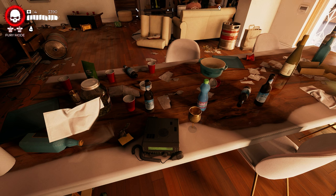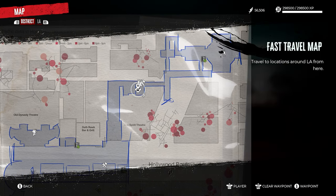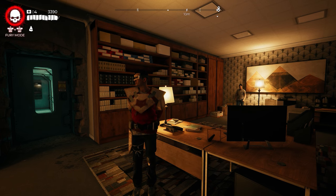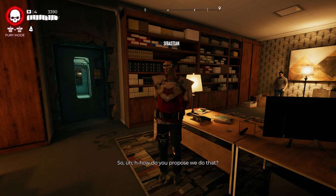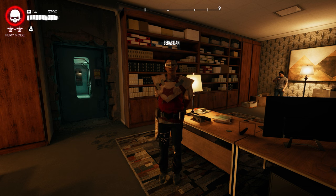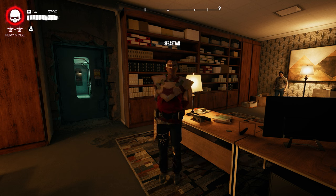After completing the first quest, called It Came from Monarch Studios, start the second quest by using one of the receivers again — like the one in Ricky's house. The second quest is called The Terror of Soundstage 7. After completing it, head to Hollywood Boulevard and inside the safe room where you spawn via fast travel, you'll find Sebastian. Speak to him to start the third and final quest, A Beacon of Hope. After completing it, return to Sebastian and he will reward you with the legendary sword.